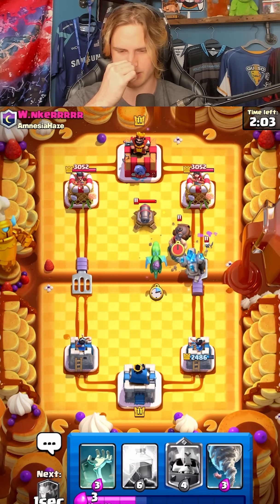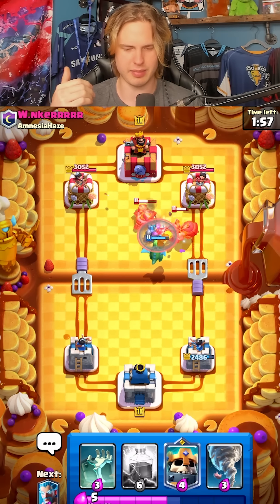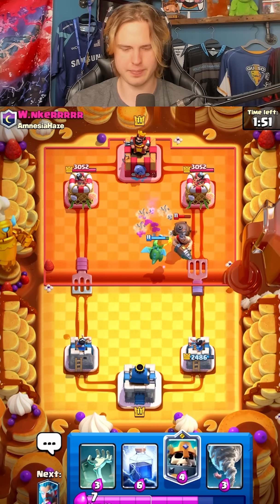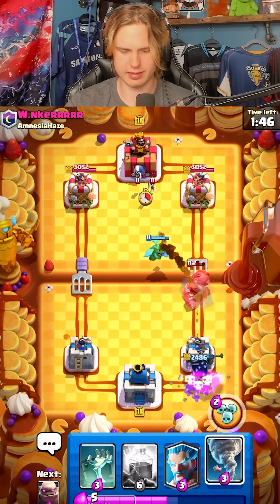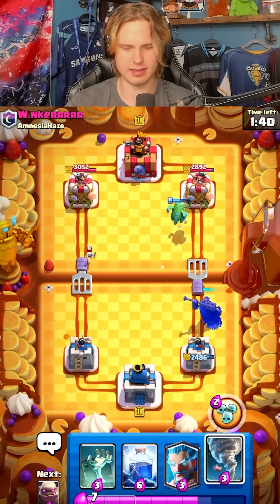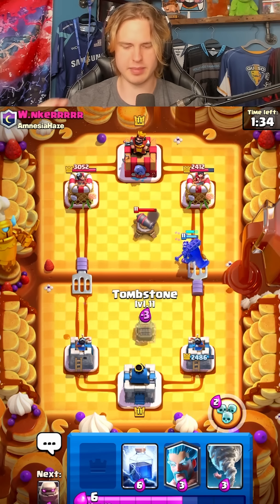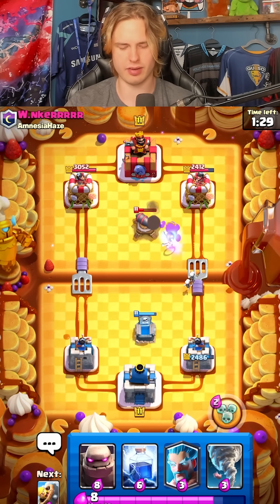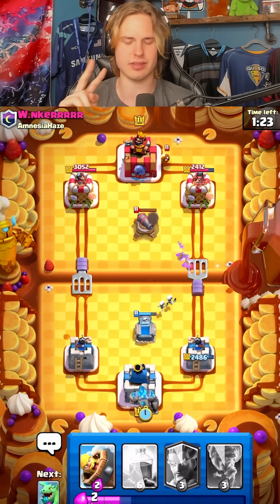I'm thinking about just lightning the cannon, but he's also cycling back to his mighty miner, so it's probably not worth it. I'm just gonna let my baby giant kind of do its thing here — it should stay on my side of the map hopefully so the tower doesn't target it. Skeleton king right here. Does he have princess or dark goblin? Probably princess since he's not playing it. I actually just want to save up my elixir and go for another golem back right now because his cannon is four cards away.